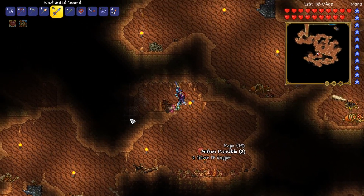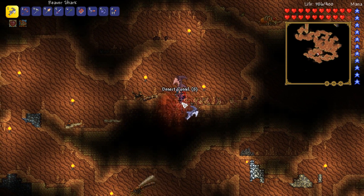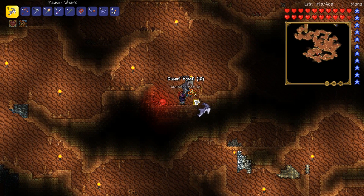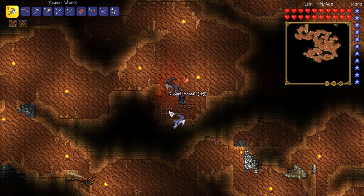And at long last, guys, we found some — we freaking found some. I thought the day would never come, my friends. Desert fossils. We're going to grab as many of these bad boys as we can, because sadly the drop rate for the amber from these things isn't that high. So the more we get, the higher chance we have of getting multiple bits of amber.